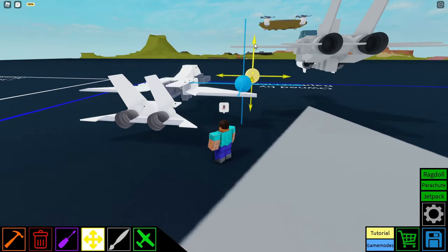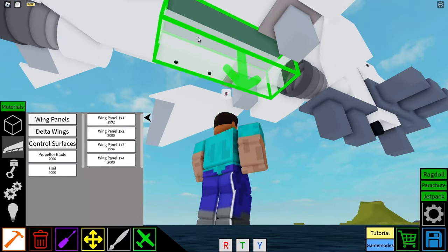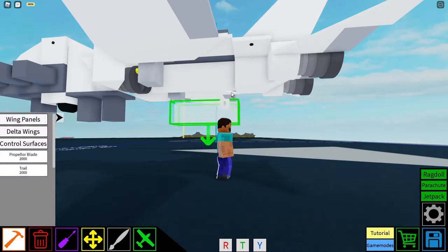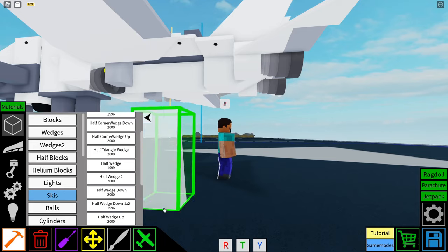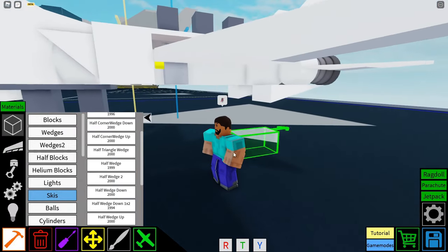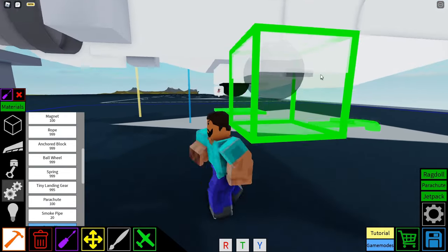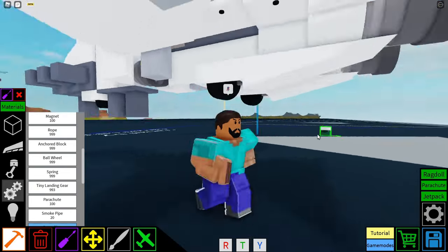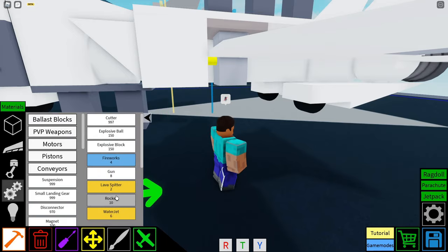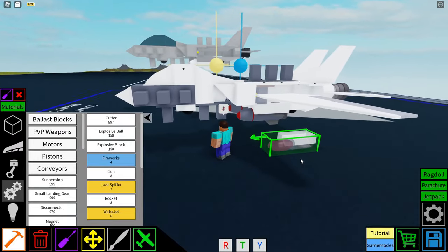We're going to move our plane up two blocks so you can get underneath it. Place a wing panel 1x3 underneath your plane so you kind of have a nice line through the middle. Then go to half blocks and grab a half wedge down 1x2 and place it on each side of the rocket engines. Following that, get a tiny landing gear and place it backwards facing, because that's how it is on the real F-14. Then get a PvP weapon rocket and place those rockets next to those landing gears. And yeah, that's pretty much the plane finished.